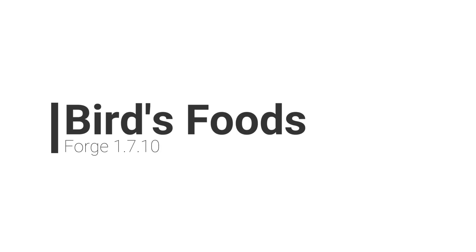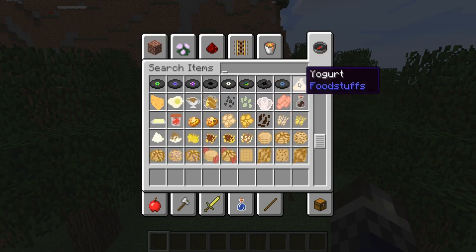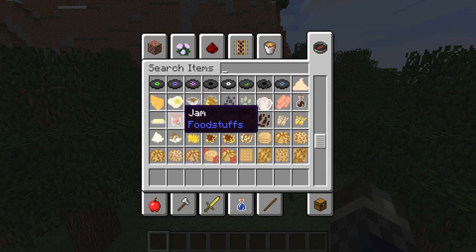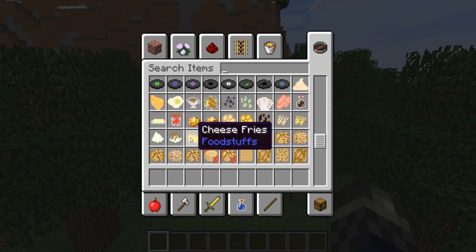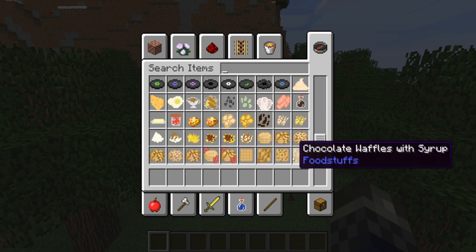Bird's Foods. Adding over 250 brand new edible food items, Bird's Foods adds many new foods that are craftable through the use of vanilla methods or through using vanilla ingredients, extending the current system exponentially. Examples of new foods include soups, stews and pies, sandwiches, burgers and tacos, juices, teas, curries, noodles and pastas, desserts, vegetarian and vegan foods and many more.